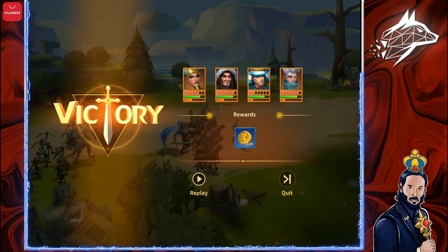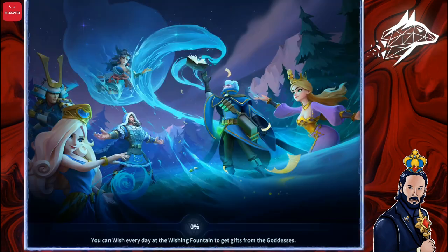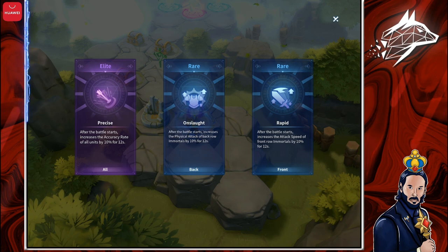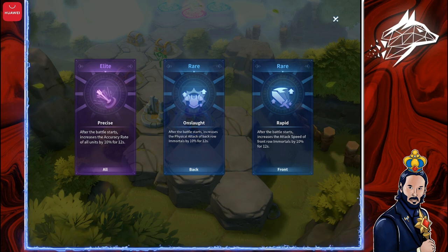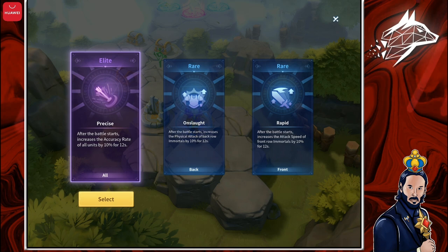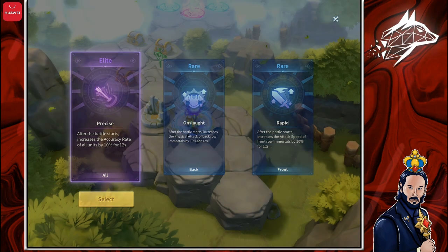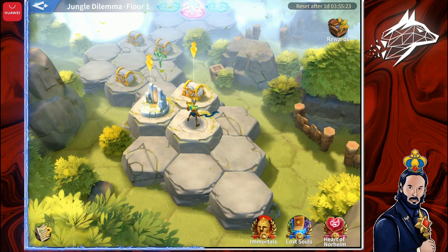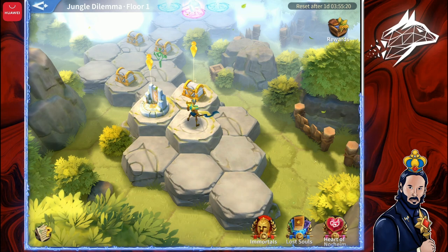We have now gotten our reward — 5,100 gold. Click on Quit and a choice will appear on the screen: these are the Lost Souls, which are buffs you can pick every time you beat a guard. Try to always pick the ones that suit your team best. In my case, I want to pick the one on the left side because I want more accuracy rate for all of my Immortals. You can check which Lost Souls you have at any time by clicking the icon on the bottom right.